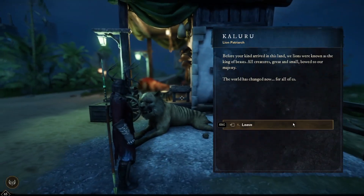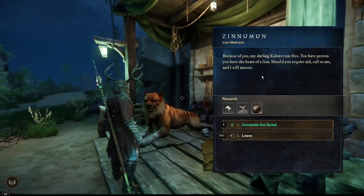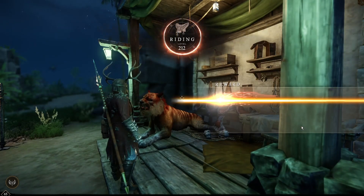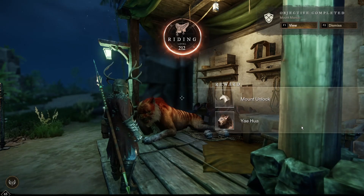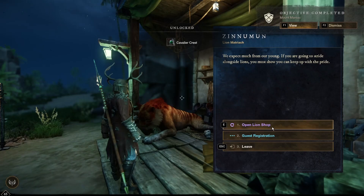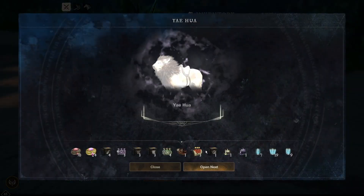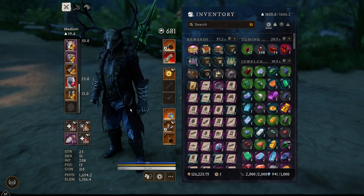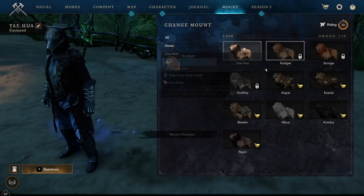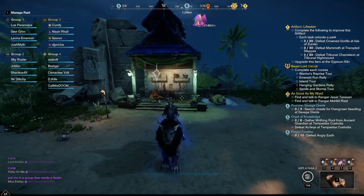We go back to our buddy — he's got another buddy over to the side. We're going to talk to him, and then we're ready to finally complete the quest. We see we get some nice riding XP, and we get to unlock the lion mount. We complete that, and there you go. This whole quest line is not difficult at all — it just takes some time. We're going to go ahead and equip the lion now. Jump over to our mount inventory, check it out — we're going to equip him. Looking pretty cool.